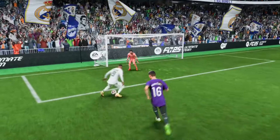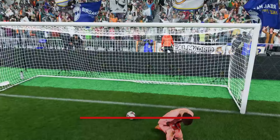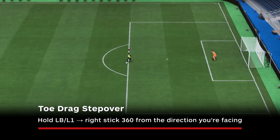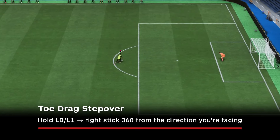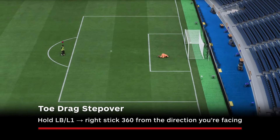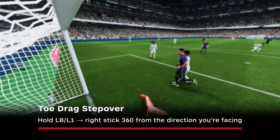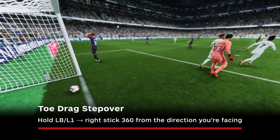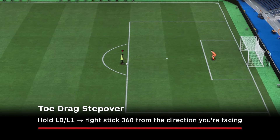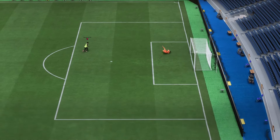We move into five-star skills next, so make sure you're using someone with magic feet before you try these. The toe drag step over is a great skill to use in the box when you need space to get off a shot. It's a nice animation that can trick opponents because of all the fancy footwork happening. To perform it you need to hold LB/L1 and then do a 360-degree motion with the right stick starting from the direction you're facing — so if you're attacking to the left, start your rotation from the left side of the right stick.